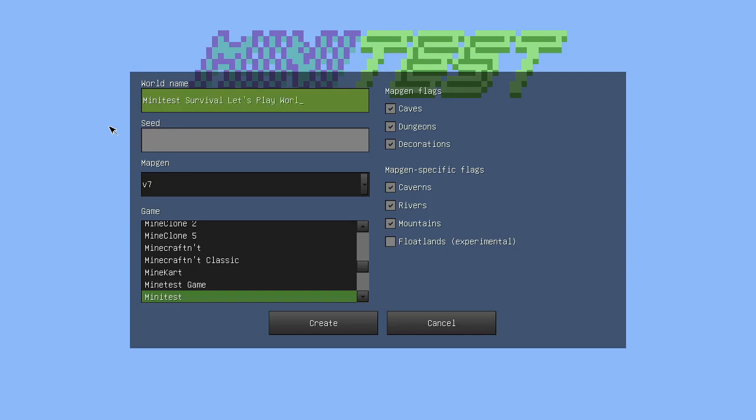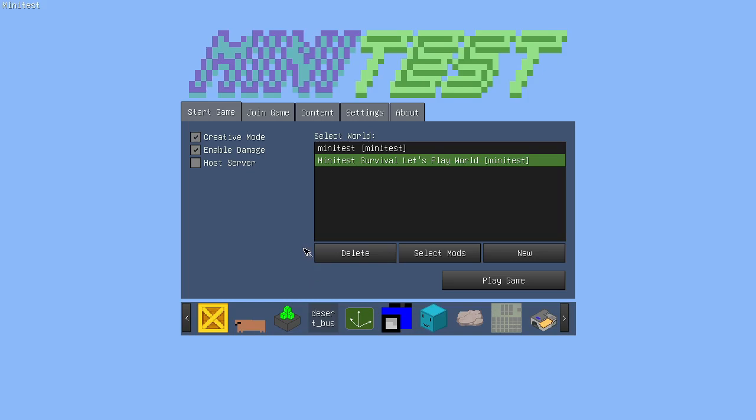Let's play world. Let's leave the seed blank. Map gen - yeah, let's just do v7. I want to add float lands because we might actually want to explore the float lands sometimes. So let's create. Disable create mode. Play game.